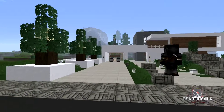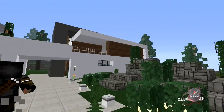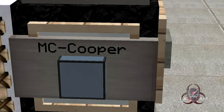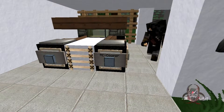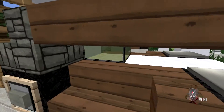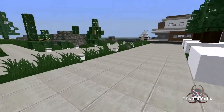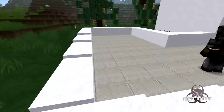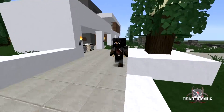So here's the nice car — the Mini Cooper Sports Edition. I like the stained glass in there. And here's another parking lot. Don't have any other car yet.